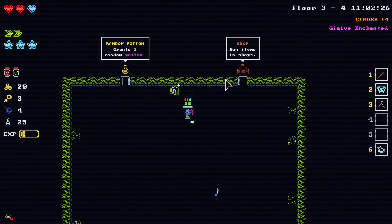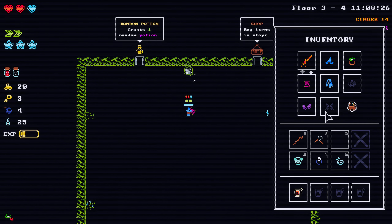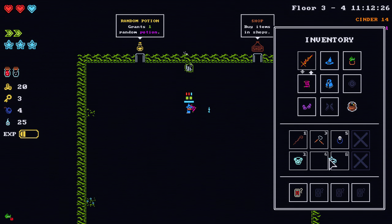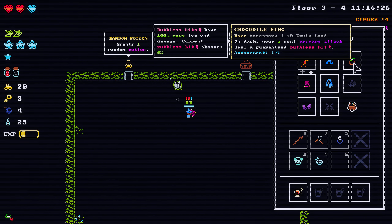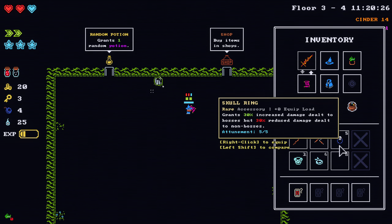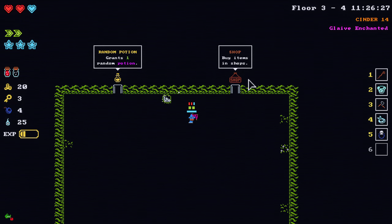Okay, bomb that. What we get? Skull Ring — more damage to the bosses. And how many rooms of attunement? Five rooms of attunement. So I can either get 30% more damage or just get more ruthless hits. They're both pretty good. I think I'm going to stick with the ruthless hit — that's going to work for bosses and non-bosses.